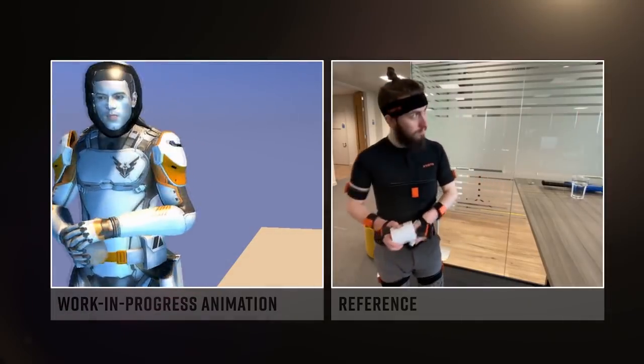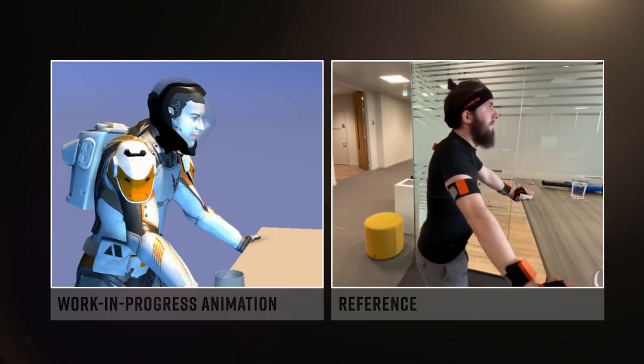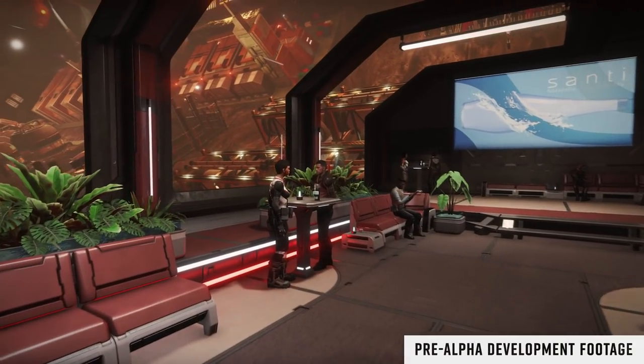The work-in-progress combat suit build that is then flashed up on screen honestly looks like some sort of futuristic shock trooper that absolutely wouldn't look out of place in a property like Star Wars — it even has a somewhat Darth Vader vibe to it. The team then go on to talk about making money from on-foot gameplay, and it's mentioned that we'll be able to access mission boards from inside starports but also talk to NPC mission givers.